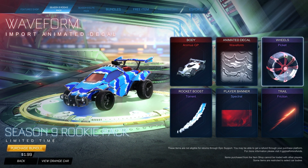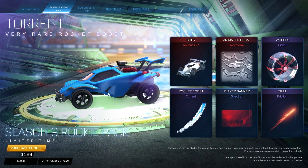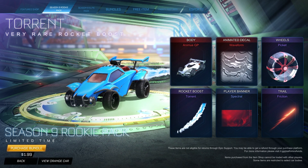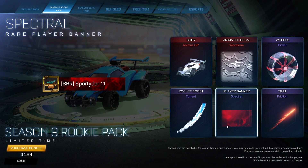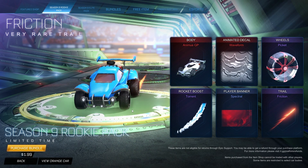The Waveform Decal is a very nice one. The Picket Wheels are very nice. The Torrent Boost is also very nice — it goes very well with the water theme. That's kind of my accent, I say 'water.' The Waveform Decal goes very well with the Torrent Boost. This is a very clean player banner — it kind of reminds me of Interstellar a little bit. That's pretty cool. And then the Friction Trail is always nice — it's a very clean trail.